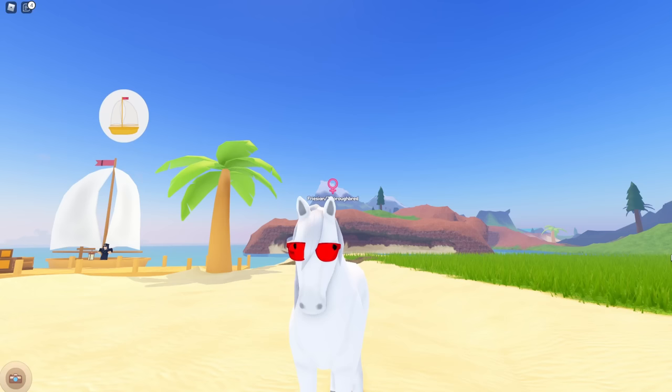Let's have a look at the tack you can get. This is the beach ball halter that you can get from Larry's store for tokens - isn't that cute, it's adorable. There is a second halter as well - this is the watermelon halter. You can see the watermelon slices on it - super super adorable.